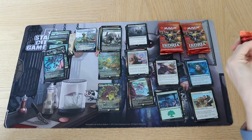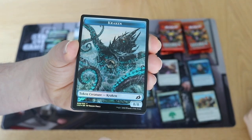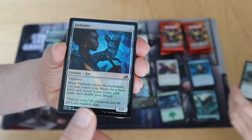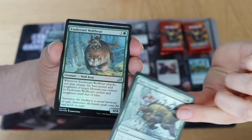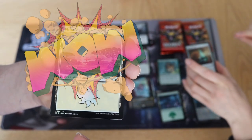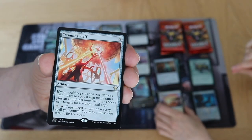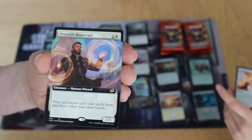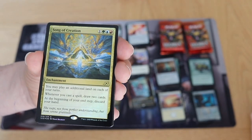Pack six starts with a Kraken. Dead Weight, Far Finder, a Crab, then the commons — a Wolf Bear, a Crystal. Land — yes! The Plains we wanted has arrived! Commander card is the Twinning Staff. Next up: foil extended art Drannith Magistrate. Foil Song of Creation.